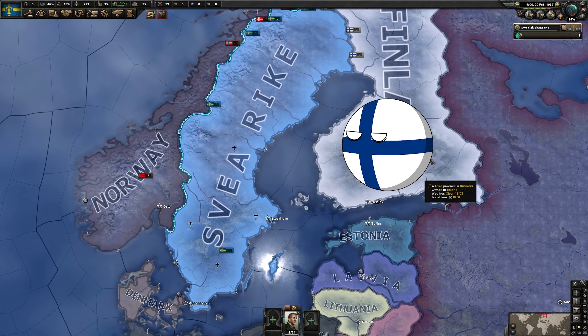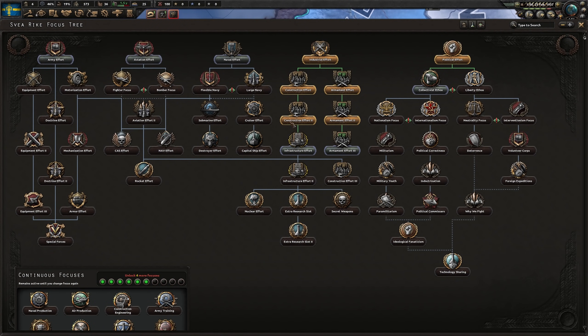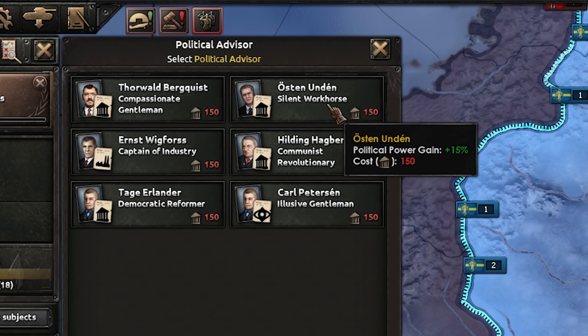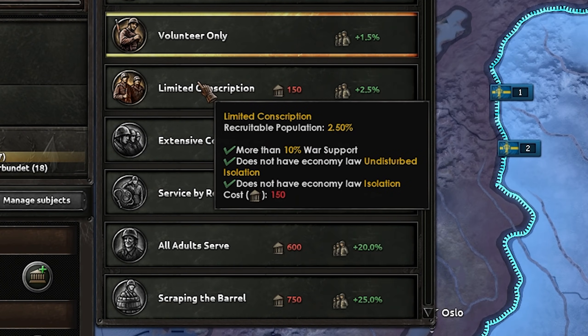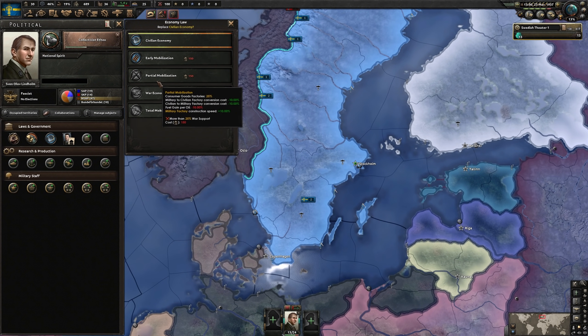As for Finland, you'll have to wait and see what our plan is. Now we've got a good deal of factories out of the standard focus tree already, but it's time to get some manpower, so we'll be heading down towards military youth. As for any additional political power past this point, a good pick is always going to be the silent workhorse — the earlier you get him, the bigger the gain he will provide — as well as limited conscription for extra manpower. We're not a very populous nation, and then the usual partial mobilization or war economy and military stuff.